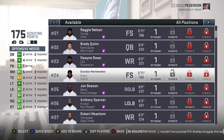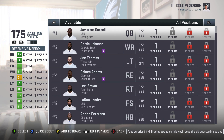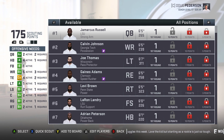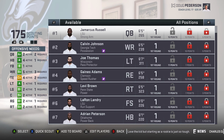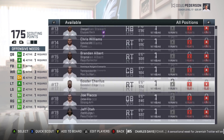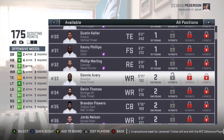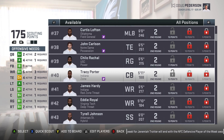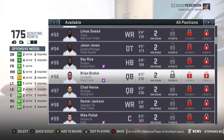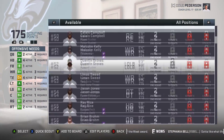Let's throw 2007 in: JaMarcus Russell, Calvin Johnson, Joe Thomas, Adrian Peterson, Patrick Willis, Marshawn Lynch, Darrelle Revis — freaks and legends. You can get Brady Quinn and try to turn around a bust's career. Then the 2008 draft: Matt Ryan, Jake Long, Chris Long, Joe Flacco, CJ2K, Matt Forte, DeSean Jackson, Calais Campbell, Ray Rice. What if Ray Rice never threw away his career? We're almost 10 years in at this point.